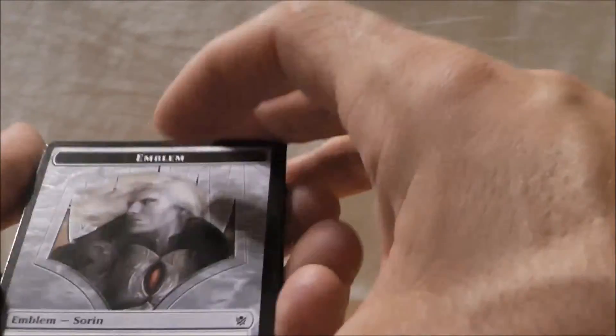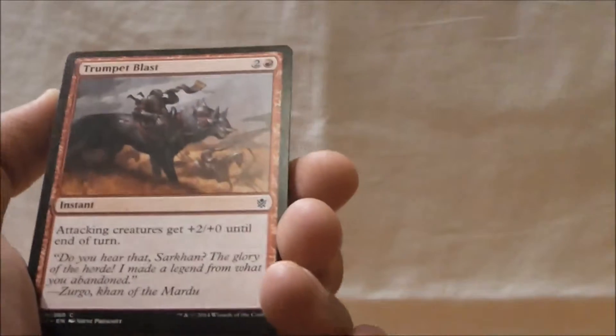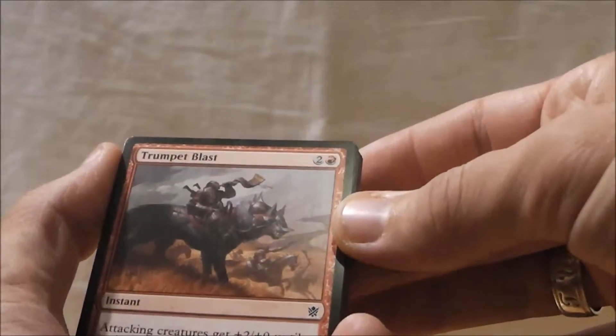Alright, hey, we have the Sorin emblem. That's pretty cool for our token today. Our land is a forest and our rare is — maybe it's Sorin.